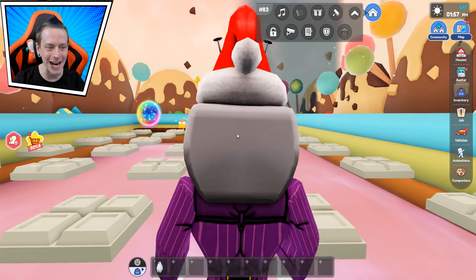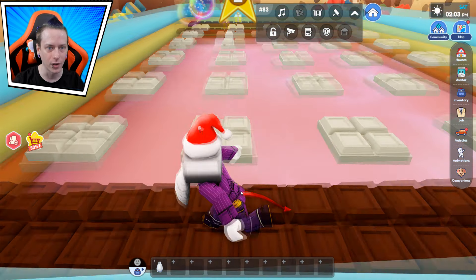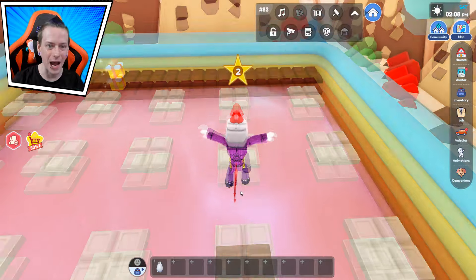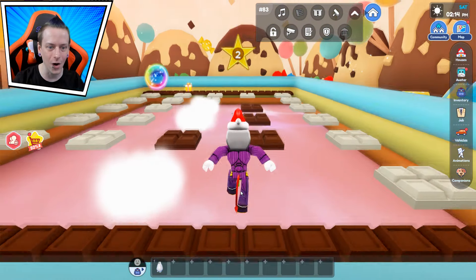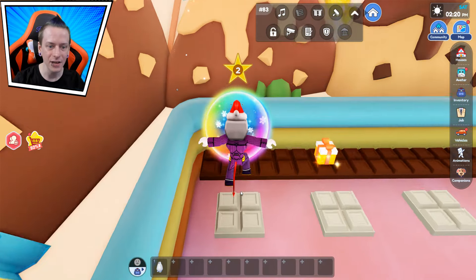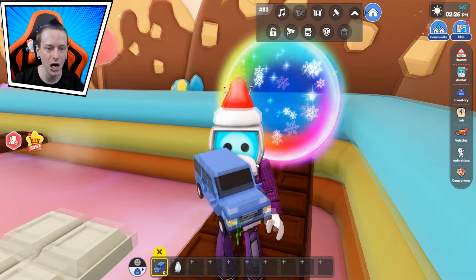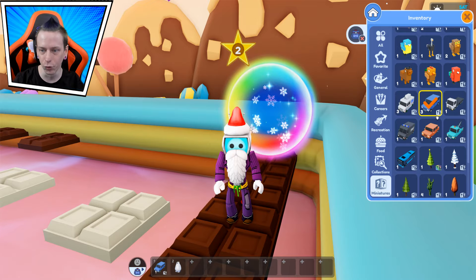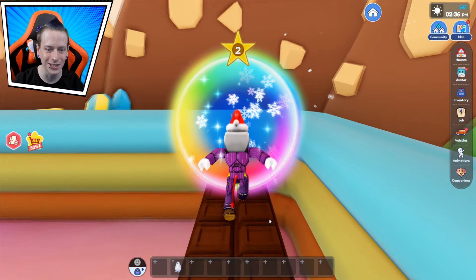Now we're going to Candy Central. Oh my gosh, look at this deliciousness. I am in heaven right now. Do you guys like cookies? No, I don't like these — you're not gonna get me. There we go, let's try that again. Oh no, why did I mess up? And now we open this baby up right here — open. We got another car. How many of these do I have right now? I have three, just three. And I don't want another. Can I give these to people? Can I trade people with those? I don't know if I can.